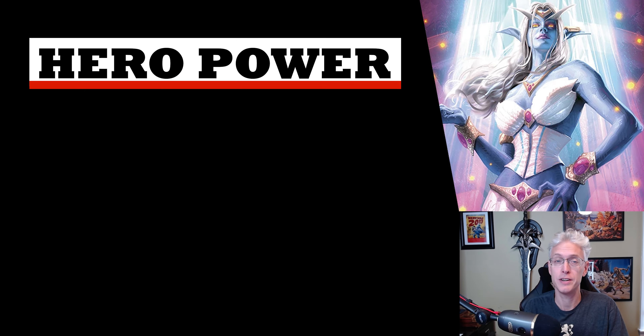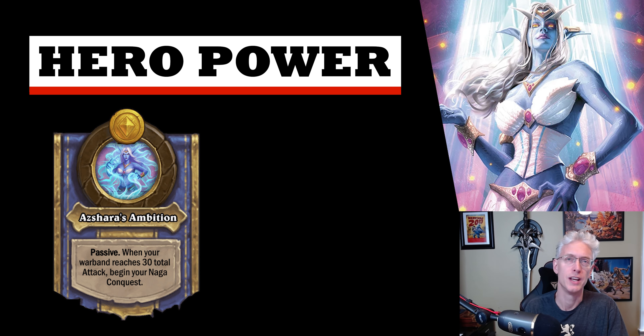First, let's talk about the hero power, Azshara's Ambition. This costs zero gold and reads passive. When your warband reaches 30 attack, begin your Naga conquest. At any point — be it in the shop phase or in combat, through buffs you're receiving from minions or extra effects from your actual quest — once you hit 30 attack, you will change your hero power to Naga Conquest.